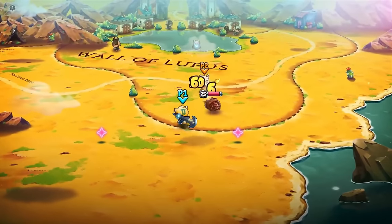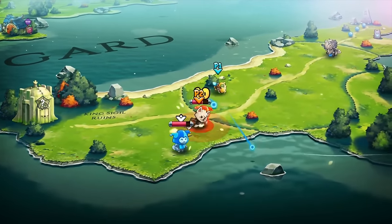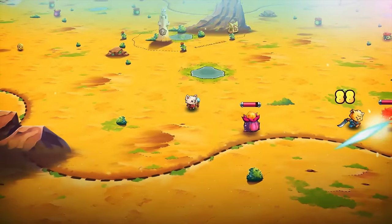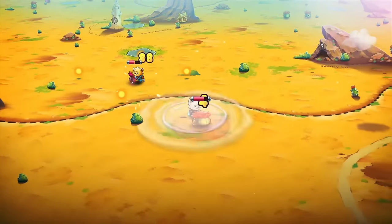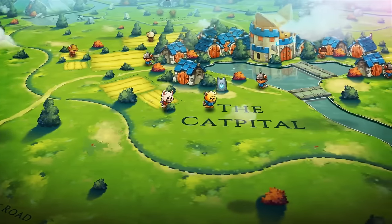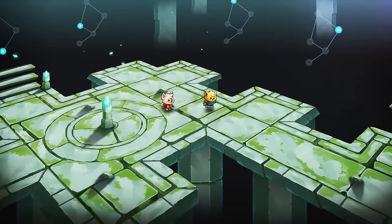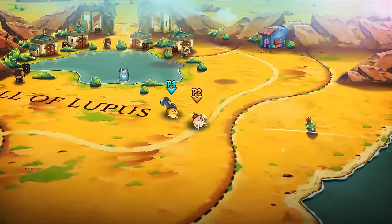Cat Quest 2 from The Gentlebros and published by PQube is simplicity done right. You might not have played the previous title and in all honesty it doesn't really matter — everything about the game smacks of accessibility but not at the cost of experience. Whether you're a dog or cat person, it doesn't really matter this time around, as you get to be both. But is this one just a tad too simple? Let's find out.